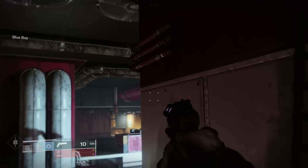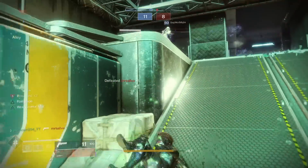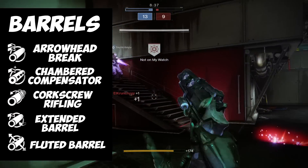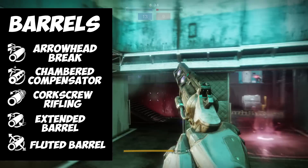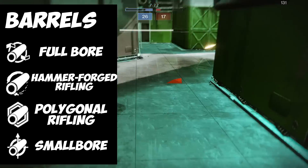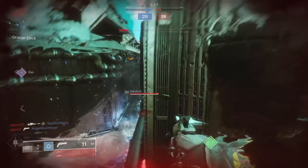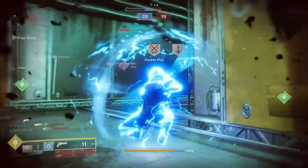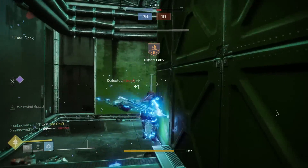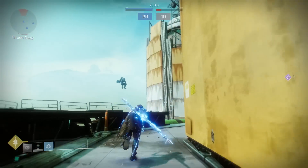Now let's move on to the perks you're going to be looking for. Starting with barrels — you have quite a few options including Arrowhead Brake, Chamber Compensator, Corkscrew Rifling, Extended Barrel, Fluted Barrel, Full Bore, Hammerforged Rifling, Polygonal Rifling, and Small Bore. When it comes to barrels on hand cannons, the main thing you're looking for is range. A barrel that increases range makes a whole lot of difference, since range makes hand cannons feel a lot more consistent.